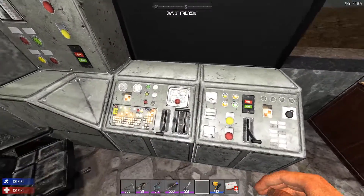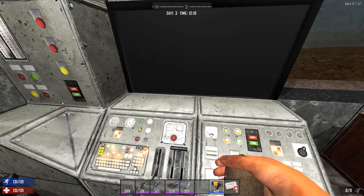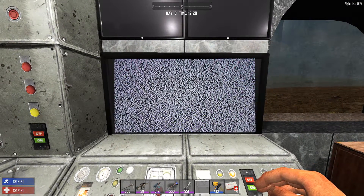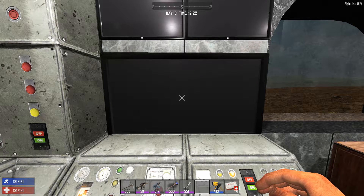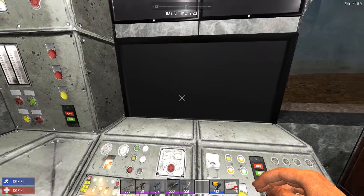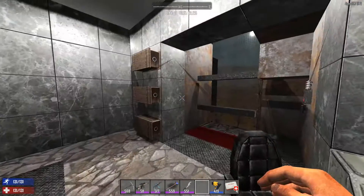Hi everyone. Today we'll be covering some game mechanics, and it can get a little bit dry as there's not really much to show game-wise. We'll be looking at the game difficulty of Seven Days to Die, and some of the big areas where the different difficulty settings impact your game. Whereas many start playing with Nomad difficulty because that's the default, eventually with experience it might simply be too easy for an experienced player.